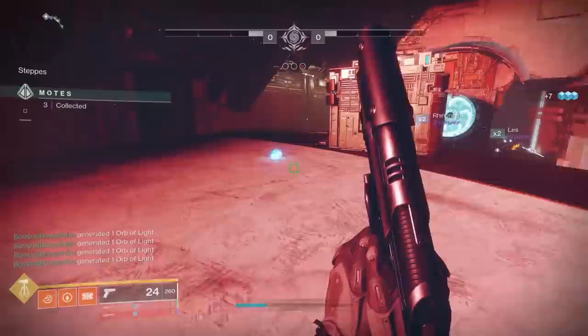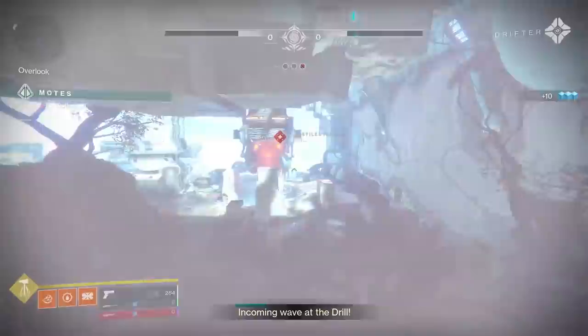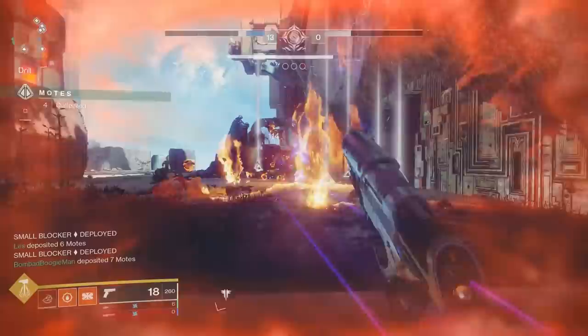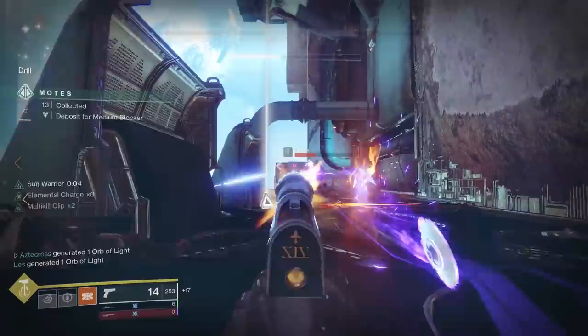For those trying to do adventures, some people reported they weren't able to repeat them. Go to the Flashpoint — this week it's Mercury. Go see Brother Vance and do those adventures there; you can repeat them. Don't do the Heroic, because you're just trying to complete the thing. If you want to do Heroic, sure, but I wouldn't suggest it.